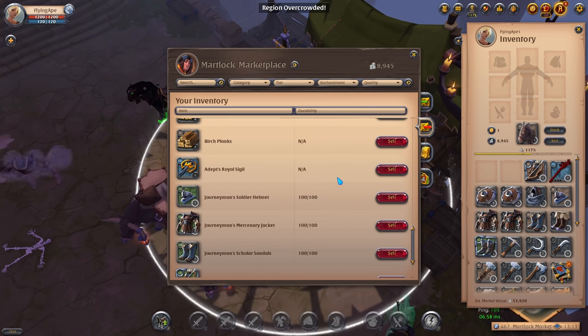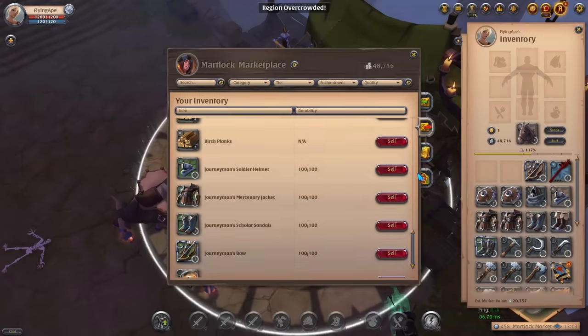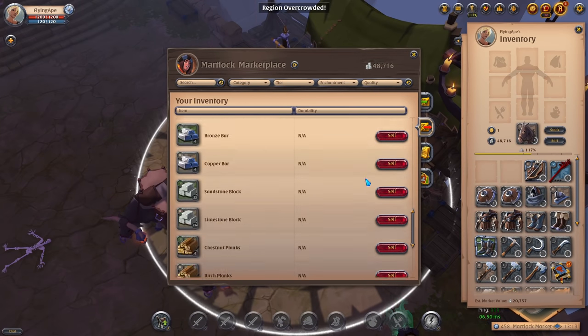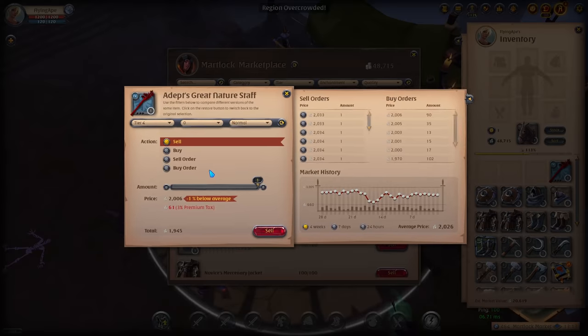The Adept's Royal Sigil sells for 43k as a sell order and the buy order is 41k — a 2k silver difference which may seem like a lot as a beginner, but we need cash quickly so we're going to sell it directly. Now we have almost 50k silver. Let's put everything else up as a sell order.